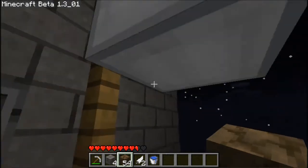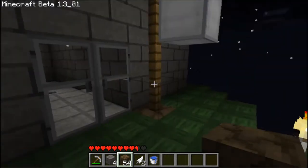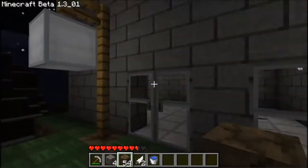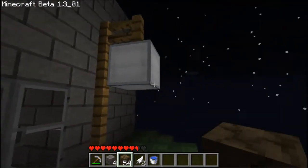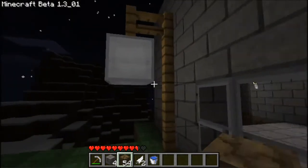This is glowstone up here. These are lamp pole things. I'll do a video on how to make those. I didn't know how until I found another video on it, but I want to make a video of my own. If you want this texture pack, just ask for it in the comments and I'll give you the link.